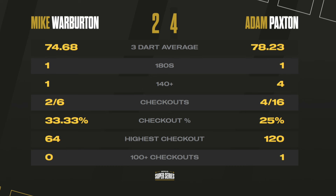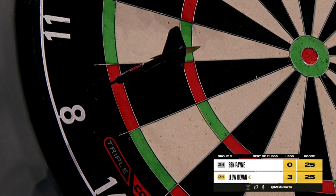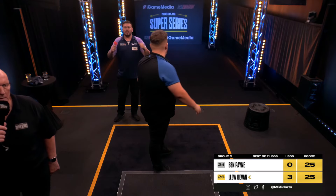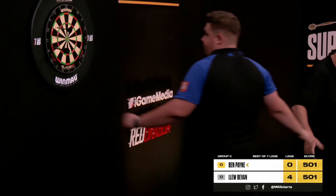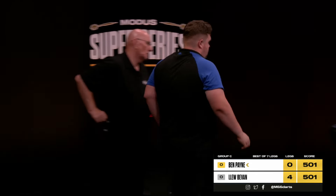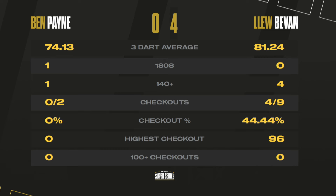Goodness me. What drama we've had. Ben Payne against Cleo Bevan doesn't really have anything more than who's going to finish fourth or fifth. Bevan looks at double eight to get the win and to seal a 4-0 success right at the very end of the day. He beats Ben Payne to nil. He's shown some encouraging signs in his performance today and I hope he will head back and reflect upon his experiences. But Cleo Bevan wins 4-0. The story of the group — Mike Warburton is the victor. But Adam Paxton on debut is through and we're going to chat to him next.